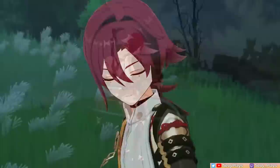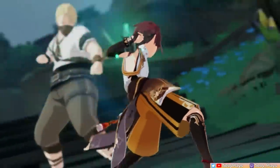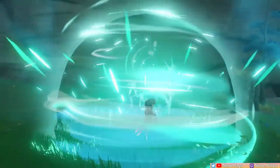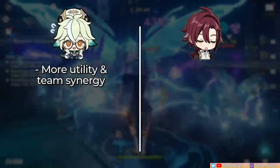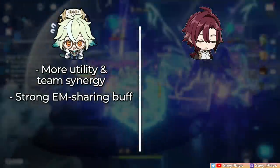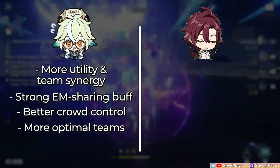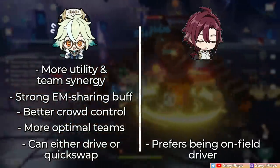And those are Heizo's kit and talents. Heizo is focused as an on-field DPS and driver. All in all, Heizo is a good cohesive unit with fun gameplay. By virtue of being an Anemo unit that can hold the VV set, he's already useful enough, and fortunately he's also a decent DPS. It's just that he's up against tough competition. I think Sucrose just has more utility and team synergy. While they're both good on-field drivers, Sucrose has the upper hand for her very strong EM sharing buffs that reaction teams love and better crowd controlling. She also has a wider selection of optimal team comps since she can fulfill both an on-field and quick-swap role, whereas Heizo's optimal playstyle is focused as an on-field driver.